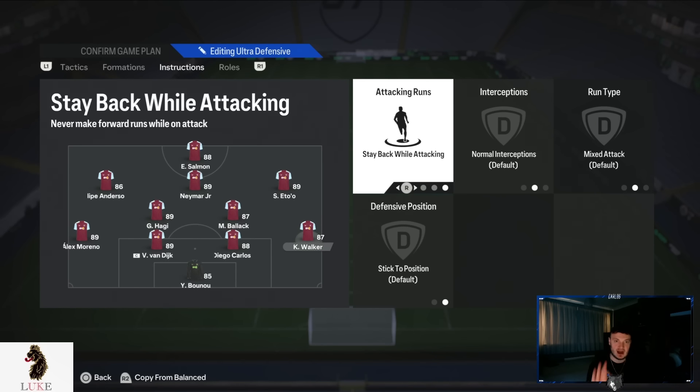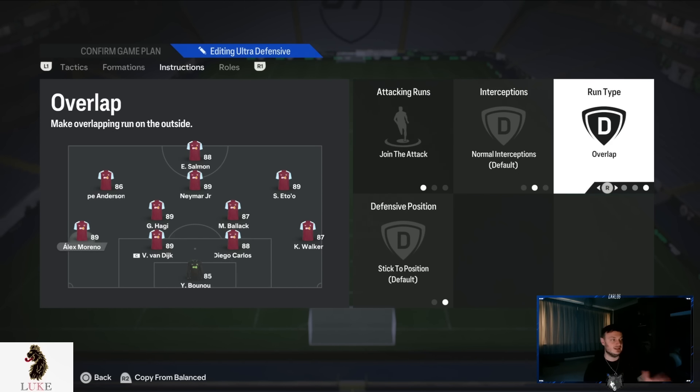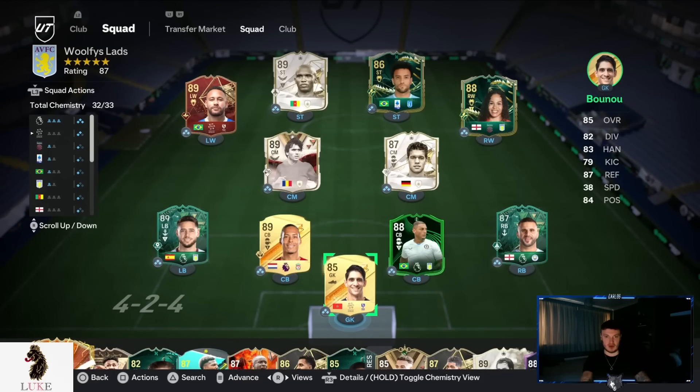My right-back is on stay back while attacking, so we defend in a back three. Both centre-backs are on completely default settings. My left-back is on join the attack and overlap — that's why I have my left-sided CAM on free roam. When the left-sided CAM drifts inwards, we get the width from the marauding left-back bombing down that left-hand side — very OP. Last but not least, my goalkeeper is on comes for crosses and sweeper keeper. That's my brand new 4231 custom tactics.